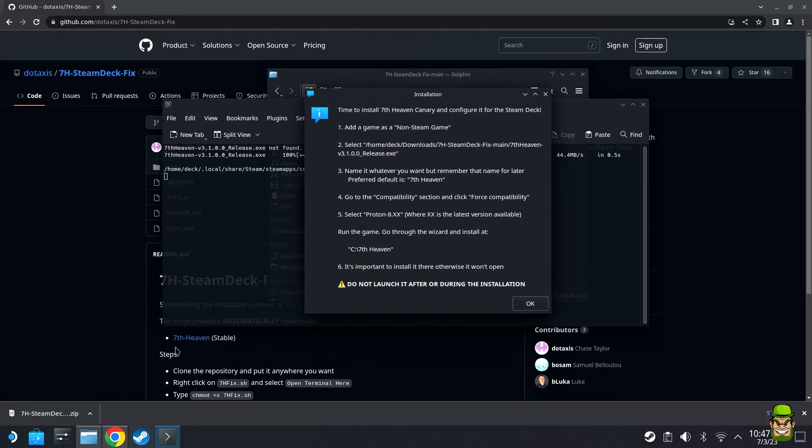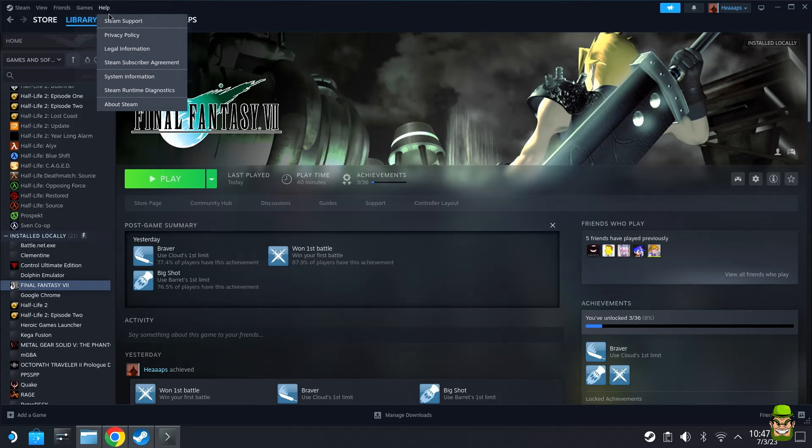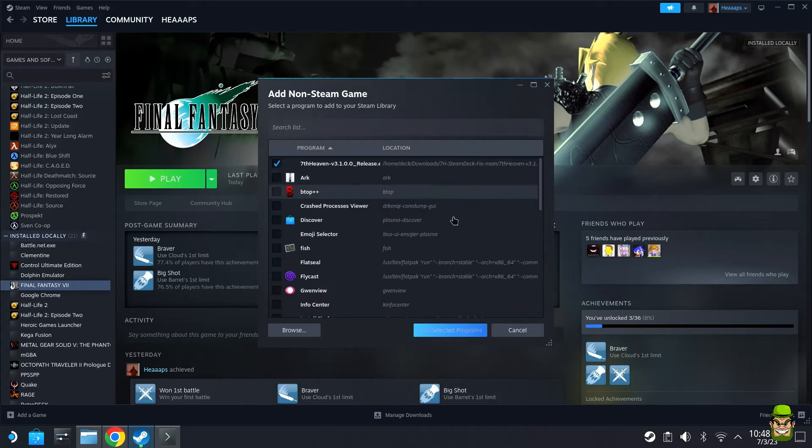Next, open Steam and add 7th Heaven as a non-Steam game. Go to Browse — it'll be in Downloads by default. Go into the newly created folder, find 7th Heaven 3.1.0.0 Release, double-click it, and select 'Add Selected Program.' You'll see it appear in your library under installed locally.